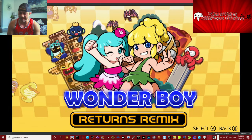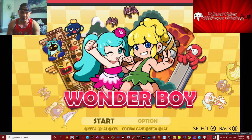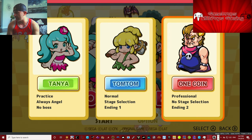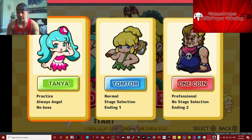Right here on the Nintendo Switch emulator. So what's old is new again. We're starting right from the beginning. Tanya, Tom, Tom, or OneCoin? Kind of looks like an evil Robin Williams. She's someone out of Oshawa, where I live — a lot of people have blue hair here.